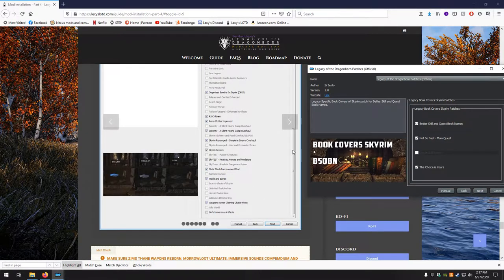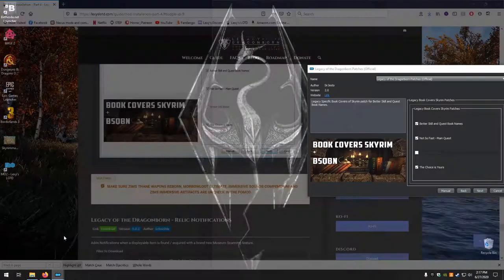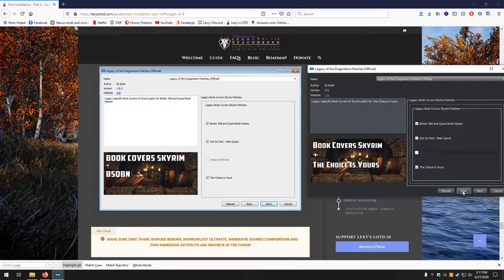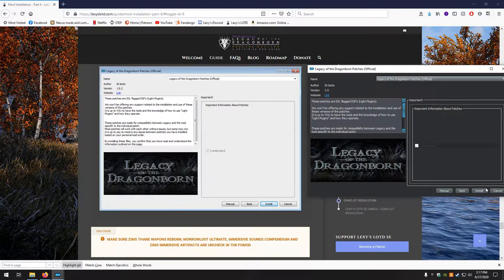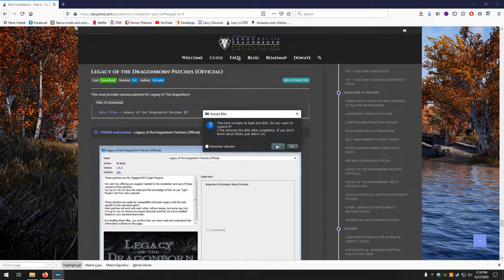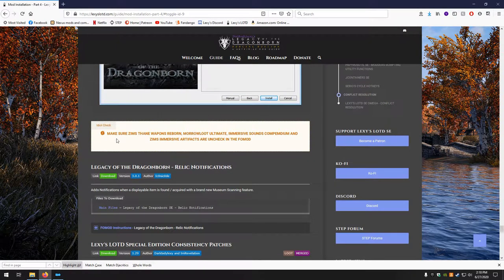Next — all three automatically selected are wanted. Next — automatically selected, and install. Contains a BSA — yes, we do want to extract it. Idiot check: make sure Xem's Thane Weapons Reborn, Mara Loot Ultimate, Immersive Sounds Compendium, and Xem's Immersive Artifacts were unchecked.